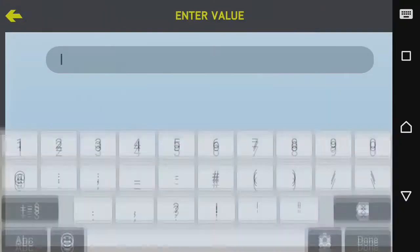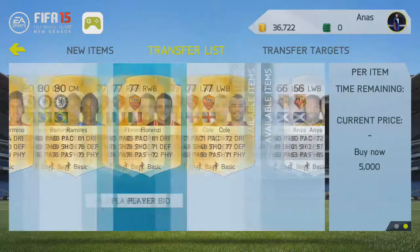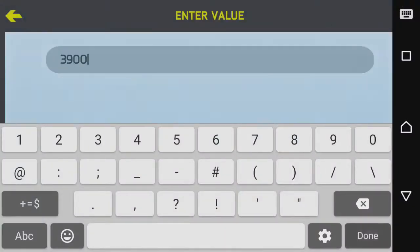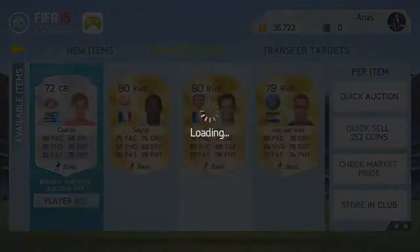I bought this Ashley Cole at left back, converted him to a left wing back — bought him for 1.5k and I'm going to be listing him up for 4k. I bought this Anya at left wing back for 2k and we're going to be listing him up for 4k. Now we're going to list the rest of the players up and see if they all sold.